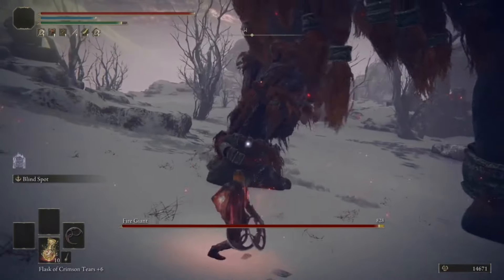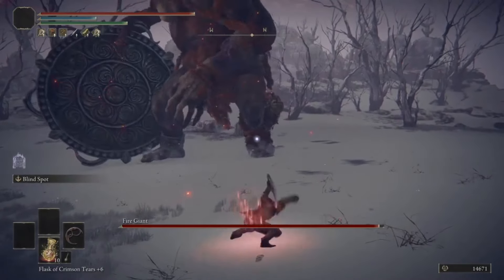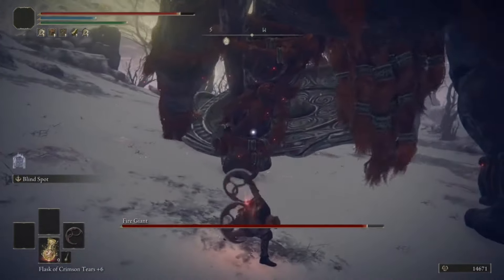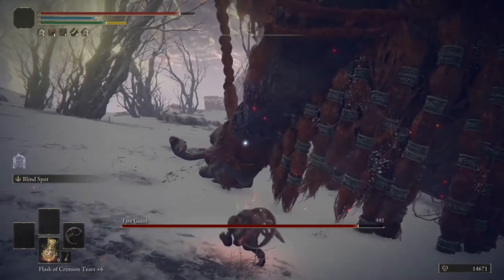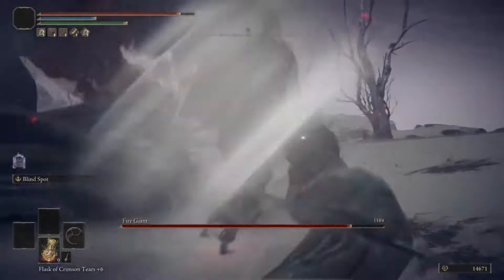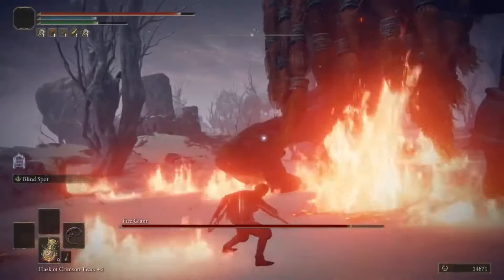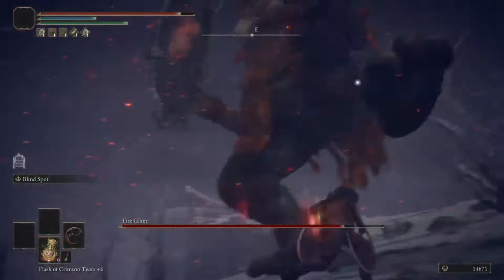With this weapon having bad range, it's a good thing this boss is meant to be fought up close. Hug his ankle and break it before he breaks all of your bones. The follow-up charged heavy, in my opinion, has less range, so be wary of that. You can use your range to avoid the fire pillars while still attacking, and this phase goes by very smoothly.